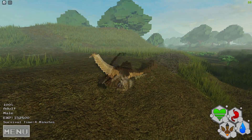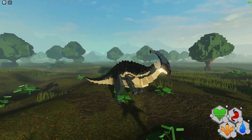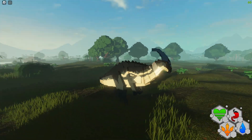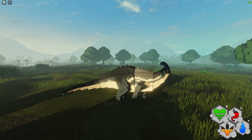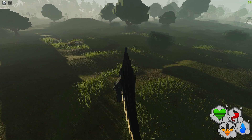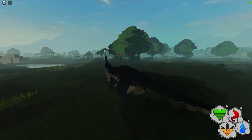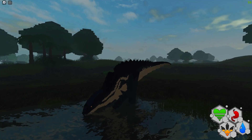Let's go look at Parasaurolophus. This is the Parasaurolophus — there's been some changes since the last video I made. I'll just show you the animations and talk about the changes. Here's your walk, your sprint, your left mouse, your quadruped, and then your right mouse. Here's your eating animation — and there's the drinking animation.